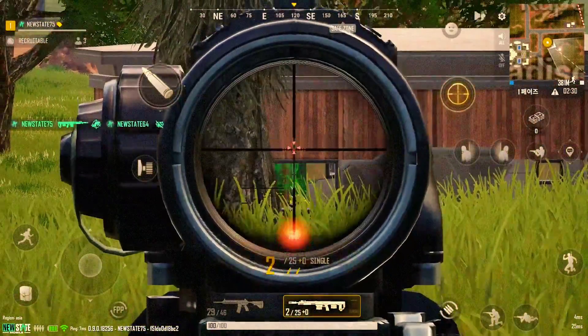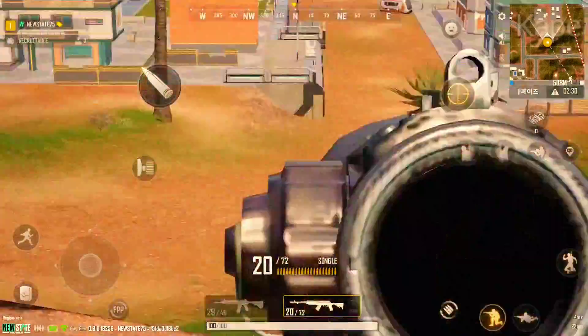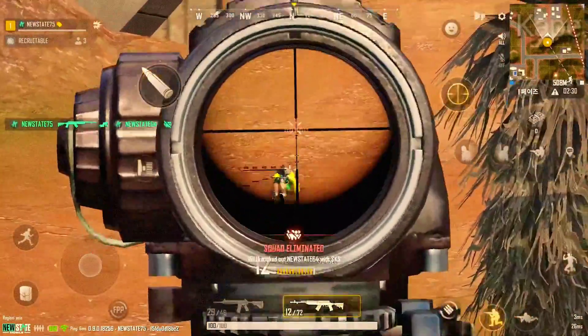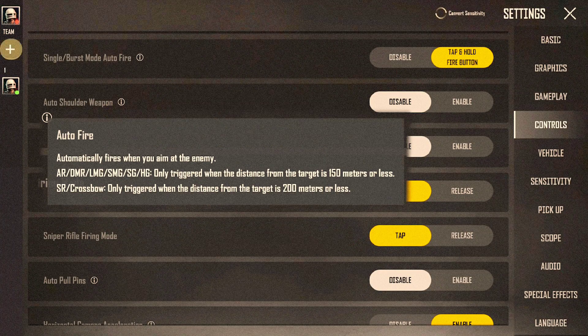For AR, DMR, LMG, SMG, SG, and HG weapons, Auto Fire will activate for targets within 150 meters, and 200 meters for SRs and crossbow. The Auto Fire feature can be toggled on and off in the control settings.